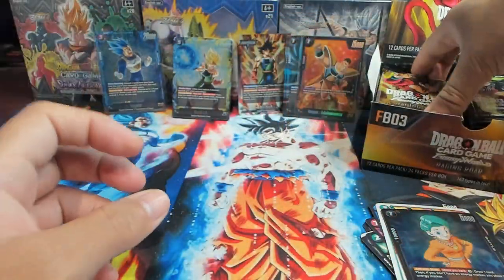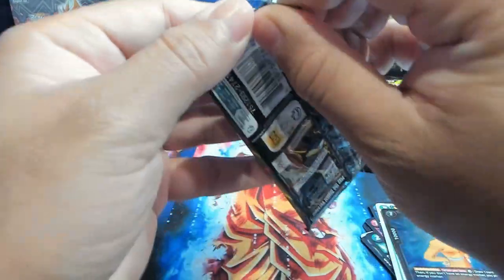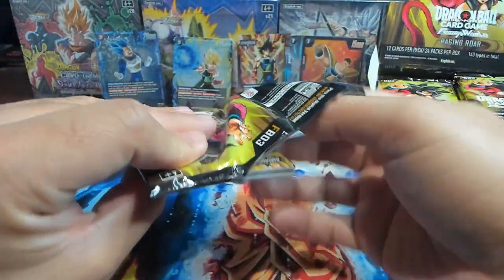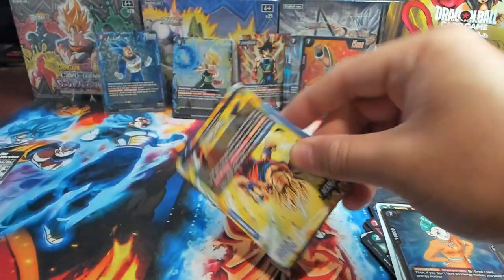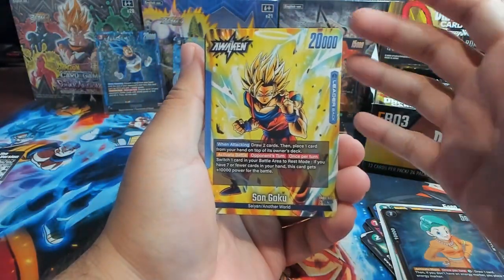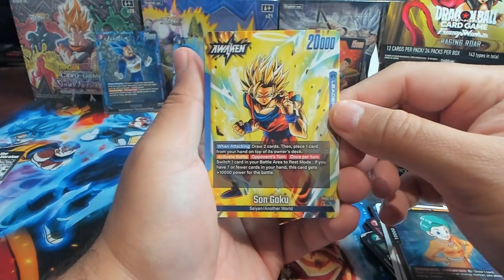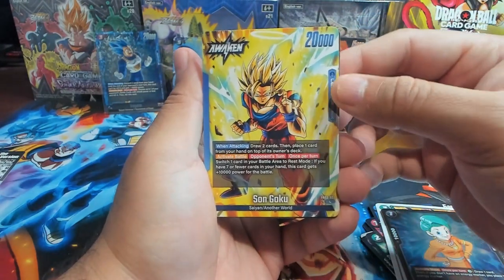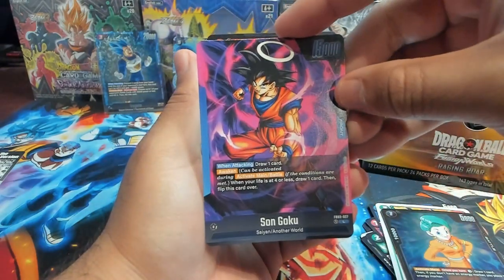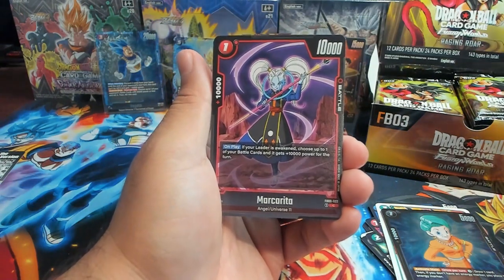We're always chasing the Super Ultra Alternate Art God Rare — Super Saiyan 4 Goku. And speaking of, we have the leader — the new blue leader Goku, he's awesome. Here's the front and here's the back. You can see he's Super Saiyan 2 with the halo and everything. That's pretty tight.